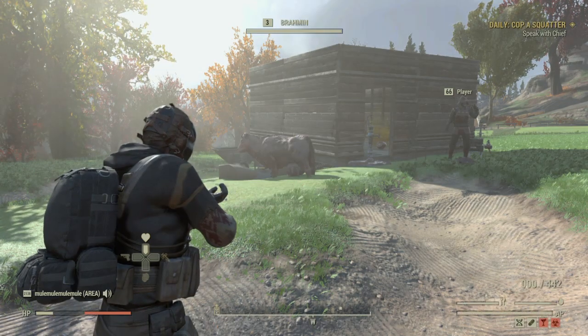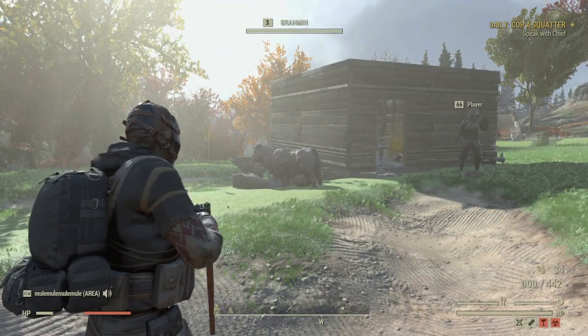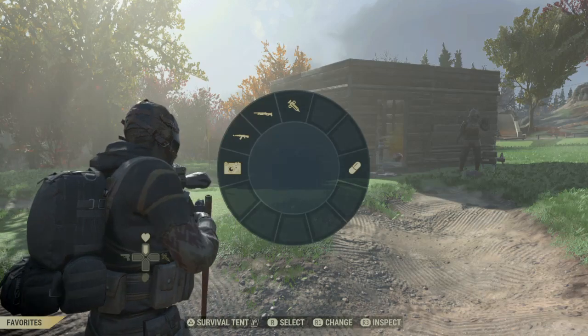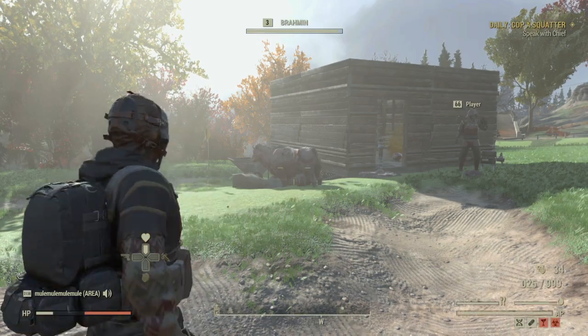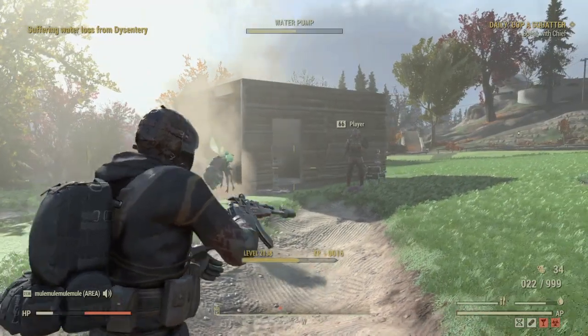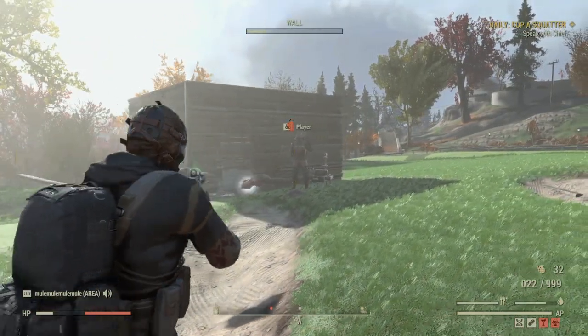But what I can do — and I've noticed this — is if I swap over and someone has got a brahman or any sort of animal, I can shoot the brahman with a bloat fly syringer, swap over to my normal gun, take out the brahman. The brahman is dead, and because it spawned a fly, the base can go down.